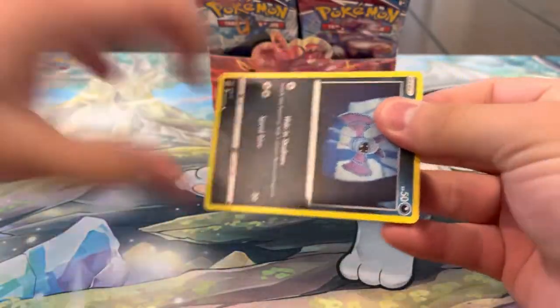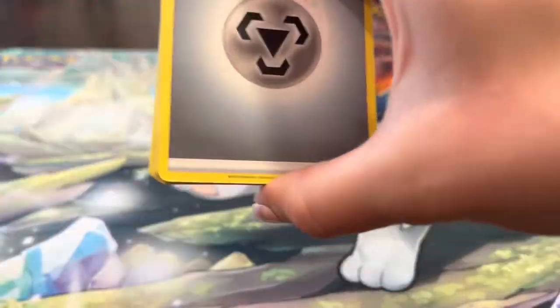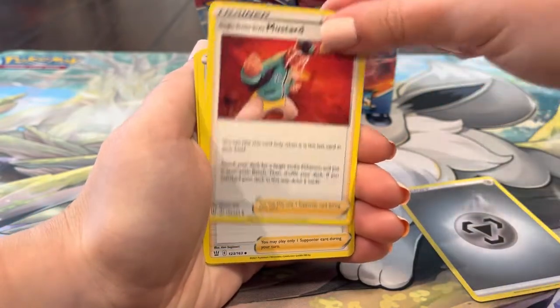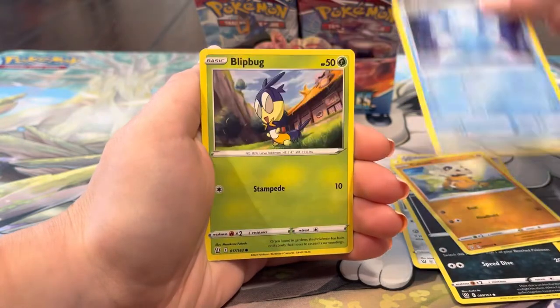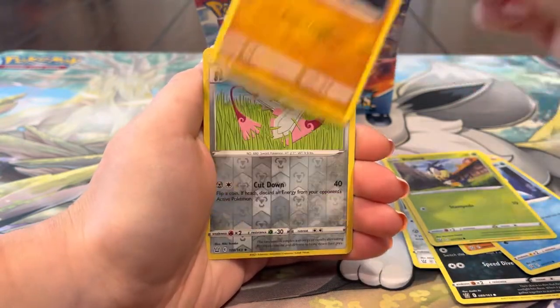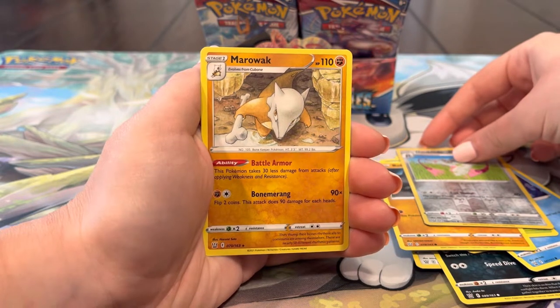We still have a rainbow to pull - VMax, Full Art, Bell Art, Gold. Come on! Pack fourteen: Heat Energy, Mustard, Cheryl, Bisharp, Zubat, Cubone, Frillish, Blipbug, Rolycoly, Toolbox blade - the cold streak continues.